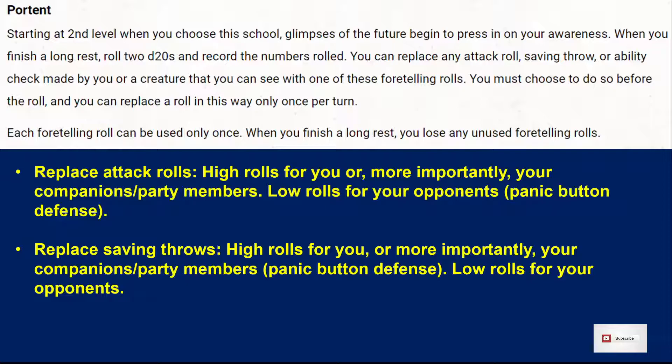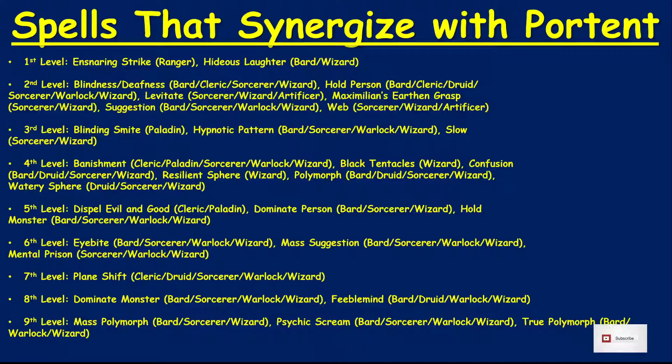Let's look at some of the spells that this can affect. Remember, you can replace any saving throw made by a creature that you can see. Here's a list of spells that synergize very well with Portent, listed from first level to ninth level. We have things like Ensnaring Strike — a creature fails that saving throw, they're restrained. Hideous Laughter — a creature fails that saving throw, and they fall prone and they're incapacitated.